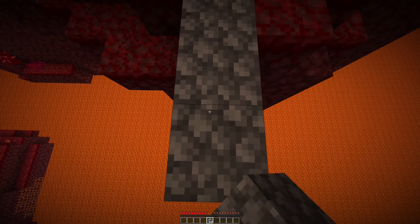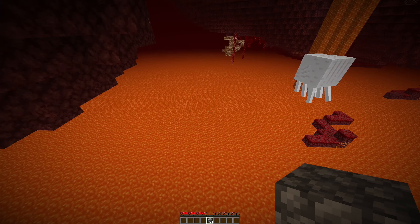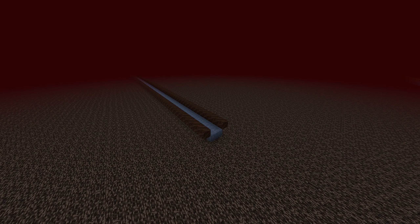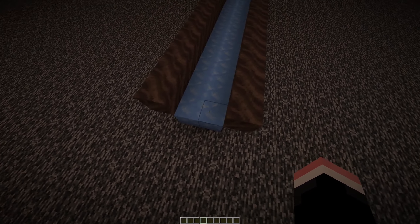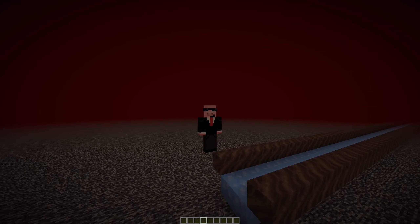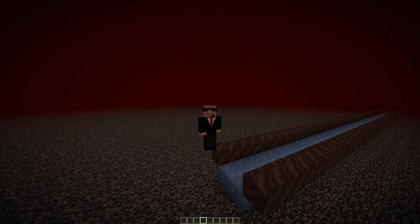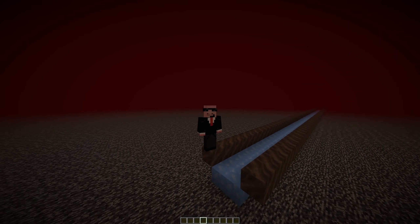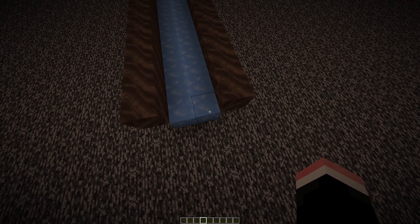Does traveling through the nether ever feel kind of hard sometimes? That's why players use ice highways. Basically, an ice highway is a straight line of blue ice that people use — two blocks wide. The reason this works is because Minecraft has a very strange mechanic which makes boats go very fast on ice. Since boats aren't just a one-block-wide hitbox, you usually need two blocks for it.